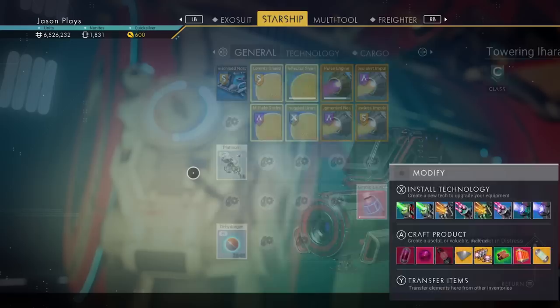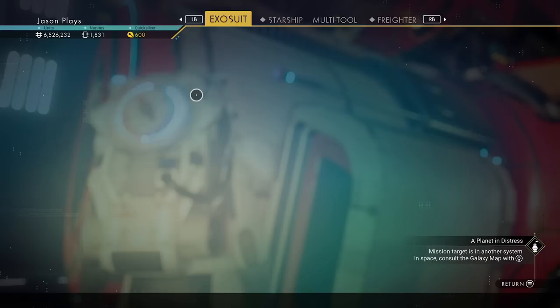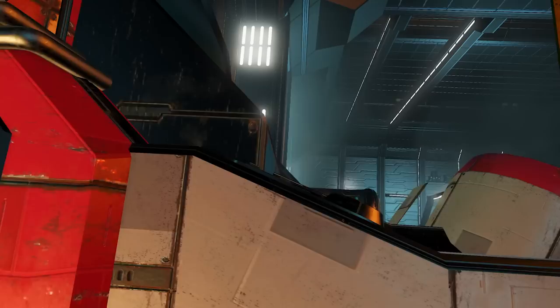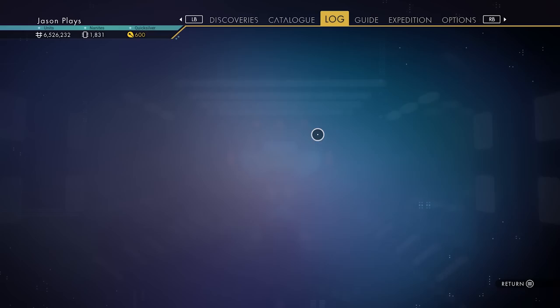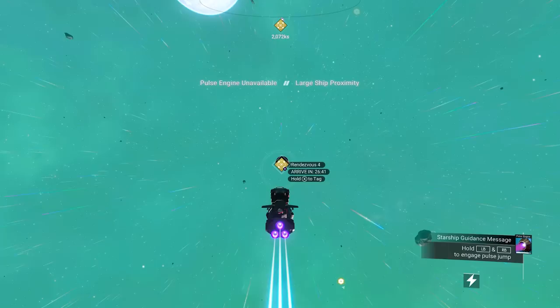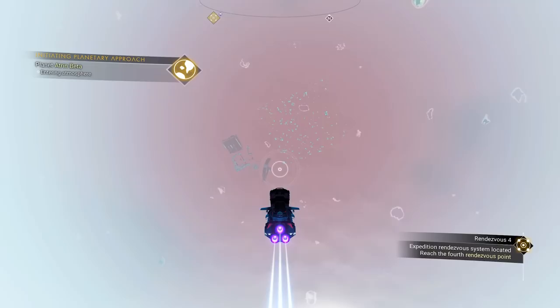Yes! We got our underwater upgrade in a green color. Underwater protection module — we can only use one, they give you two. You only need one, so you can sell the extra. We've got over a hundred life support gels — you only hold a hundred. We need to make sure we're locked on to rendezvous four. Don't mess up like me and assume it's already there. Let's go see what's going on with this paradise planet and the rendezvous.